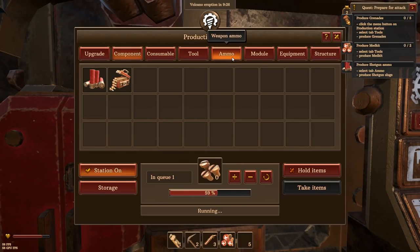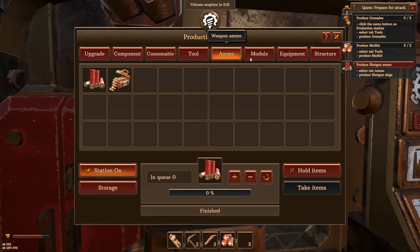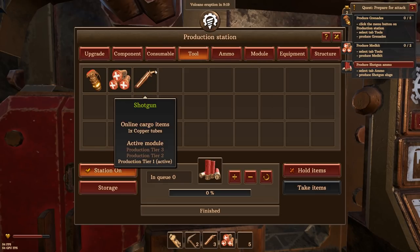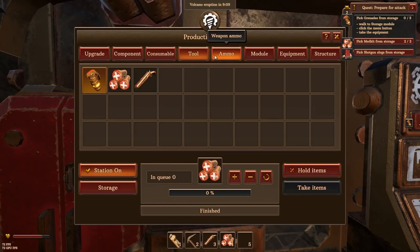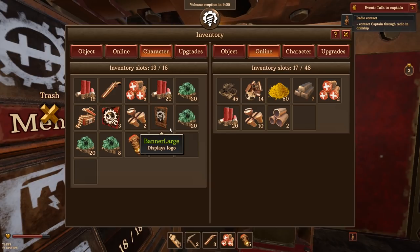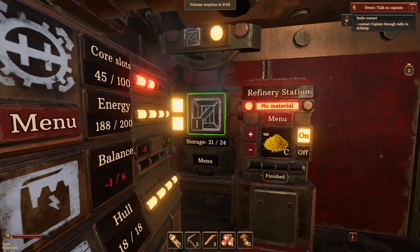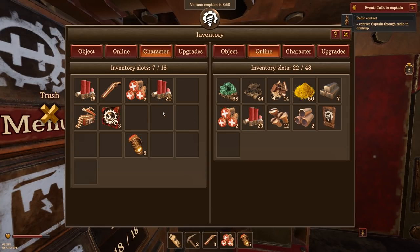Need some grenades. Okay, let's go to ammo - we need some ammo slugs, sure, we've got lots of them. Med kits - two of those - and five grenades. We are well equipped now. Getting the grenades from storage. Put the copper in storage - we're getting full on storage. We'll put the bolts in there as well and the banner. We've got lots of shots, lots of turret ammo.